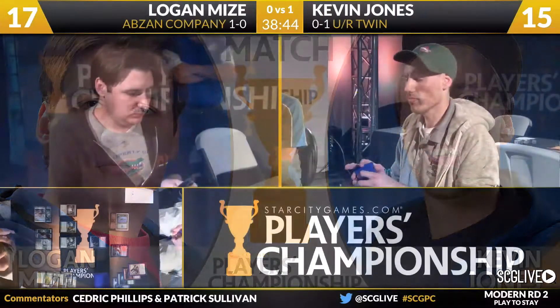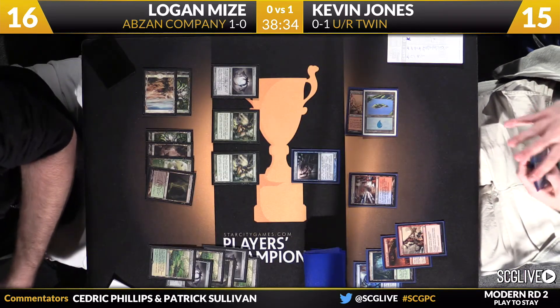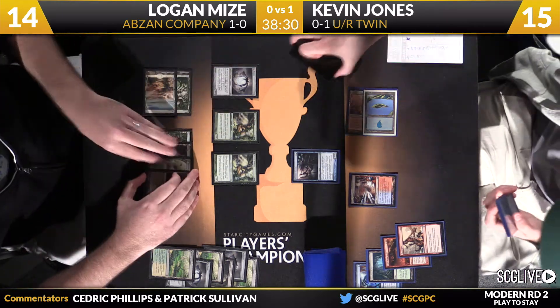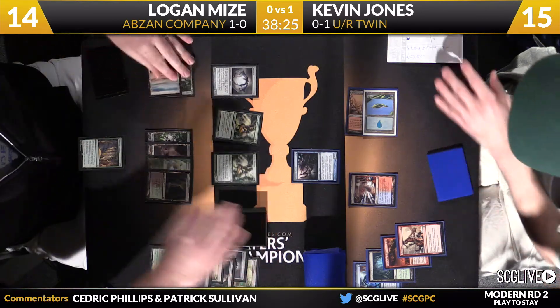The deck now is a bit more of a value deck that happens to have a combo rolled into it, as opposed to the earlier builds of Birthing Pod that I would describe as a combo deck that happened to have some value woven into it. You don't have the same level of consistency, so you have a lot more fours and three-ofs, trying to win grindy games with cards like Eternal Witness and Kitchen Finks. And if you happen to assemble the combo, that's great.